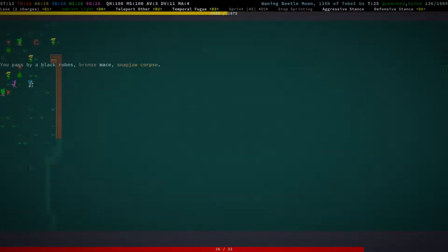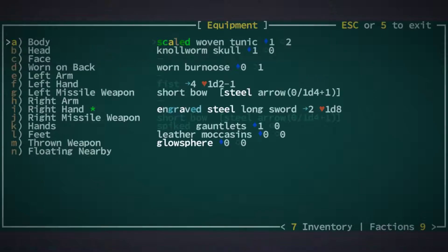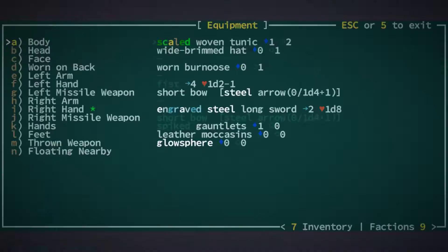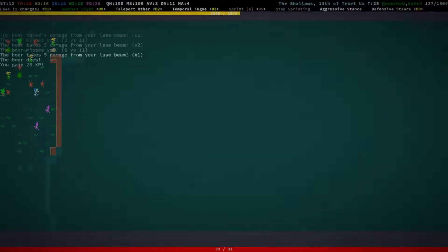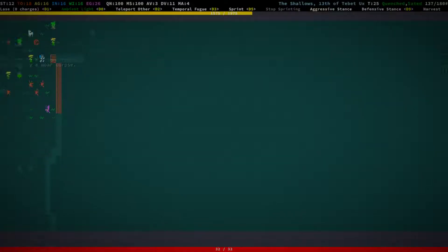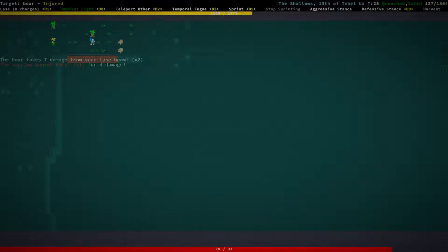Bronze short sword, alright, black robes. Nothing really here — a turned axe, nope. White brimmed hat, awesome! I'm going to use the worm skull once we get our next stat up, then exchange it for the white brimmed hat. I can do whatever and we'll decide on the fly — it's basically dodge value compared to ego.